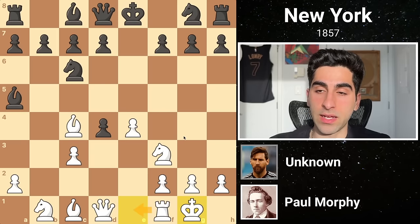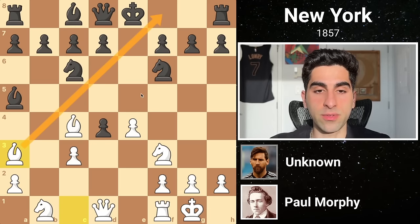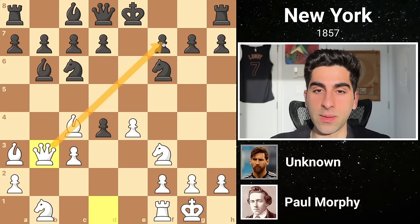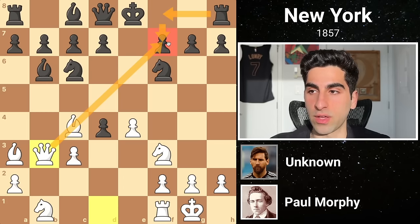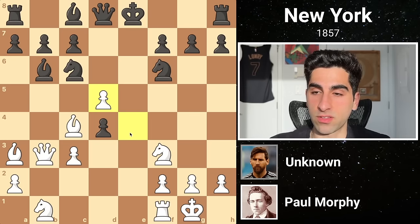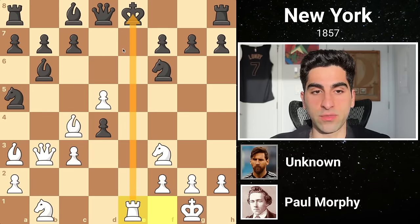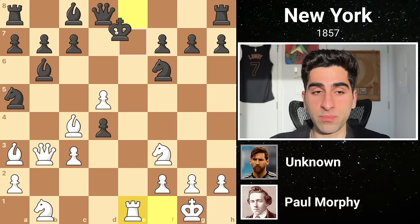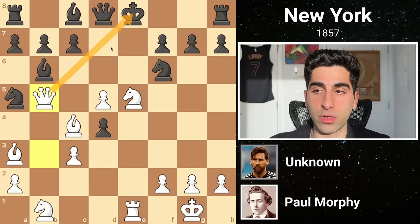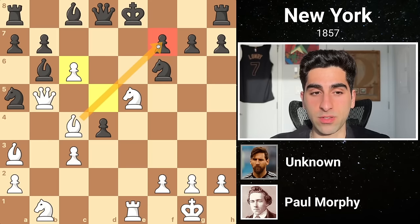Black develops his knight to f6, scrambling to castle as well, but White puts a stop to that with bishop a3 cutting the king's path. Then Black drops his bishop to b6, on what would appear to be a more active diagonal. Morphy carries on in aggressive fashion with queen b3, creating a battery aimed at the soft f7 point. Now Black's best way to defend the pawn would be rook f8, but he goes for d5 instead, allowing White to open the e-file by capturing it with his pawn. Black's idea was to swing his knight to a5 next, forking the bishop and queen. White shifts his rook over to e1 with check, and Black is just running out of defensive resources.